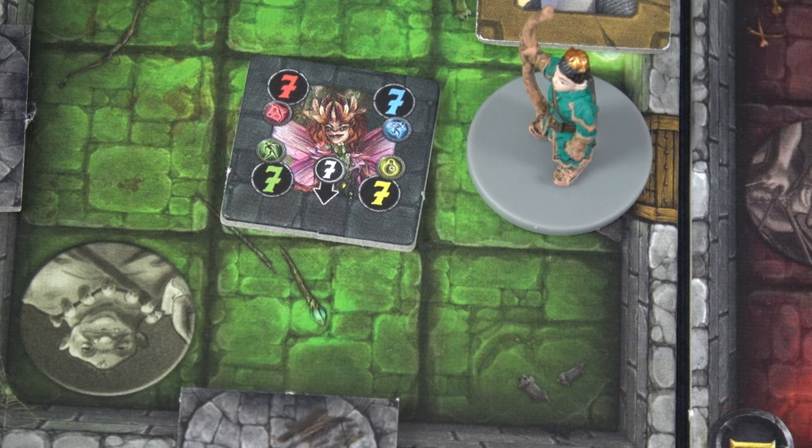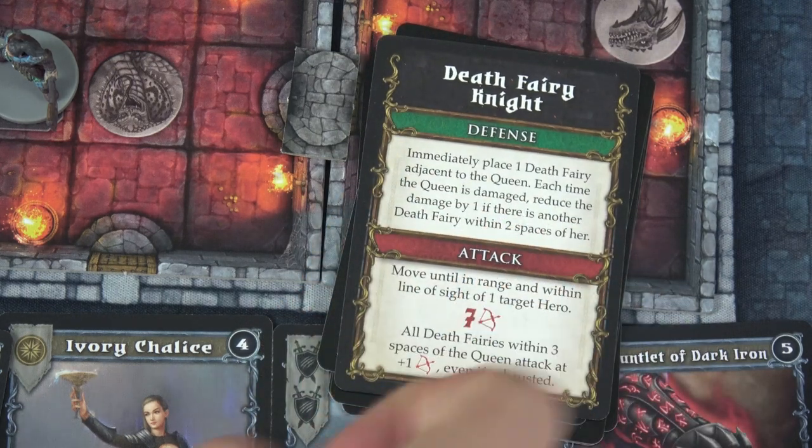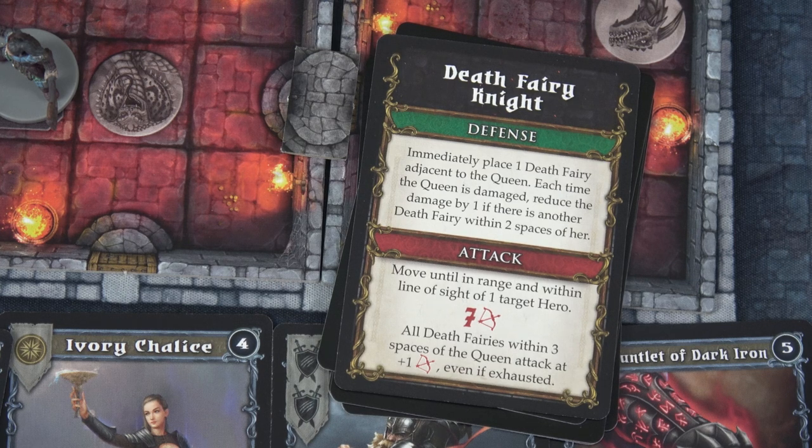For our final movement point, let's look at what this Death Fairy Queen looks like. Oh boy — she has seven dodge defense, seven health, seven movement, and seven attack. Lots and lots of sevens. Now, whenever you reveal a final enemy, you immediately draw the top card of her five-card deck. This card gives information — the first thing immediately happens: the defense. Immediately place one Death Fairy adjacent to the Queen. Each time the Queen is damaged, reduce the damage by one if there is another Death Fairy within two spaces of her. And she will attack: move until in range and within line of sight of a targeted hero.